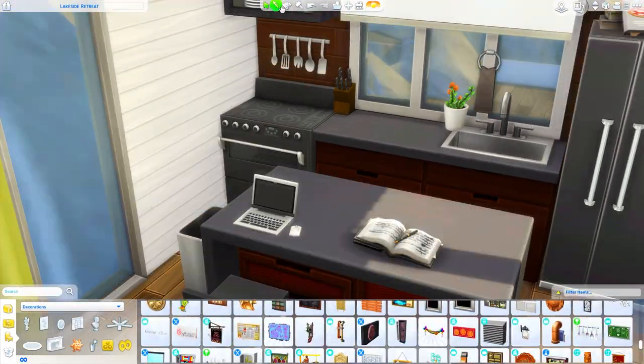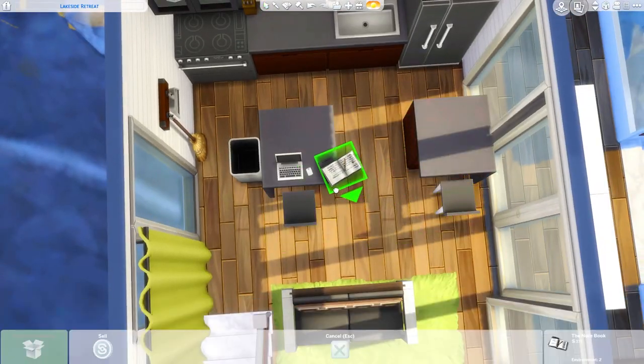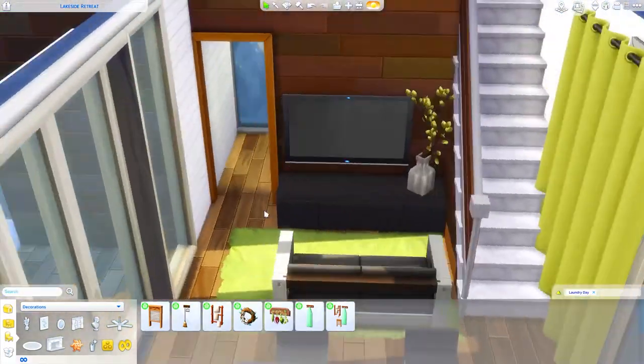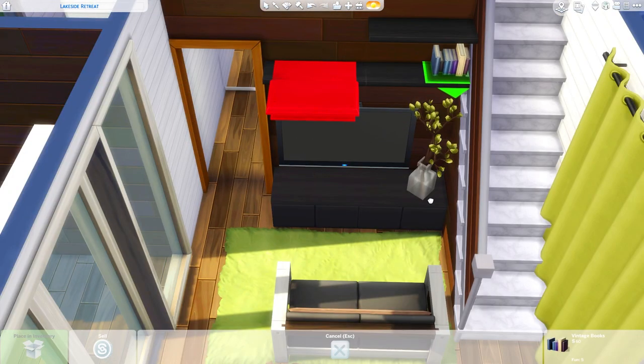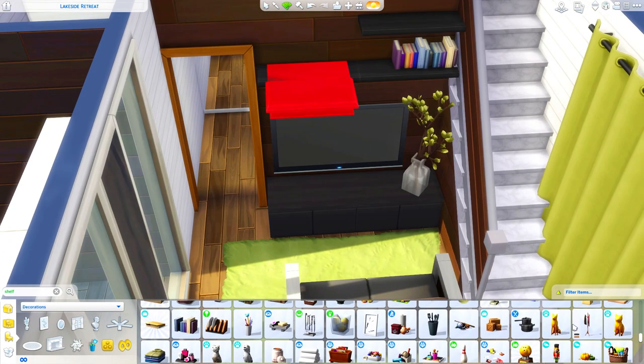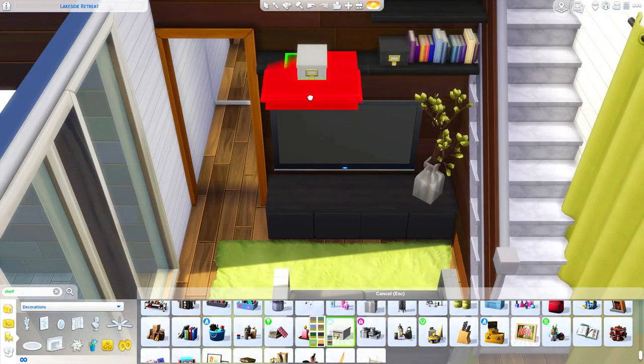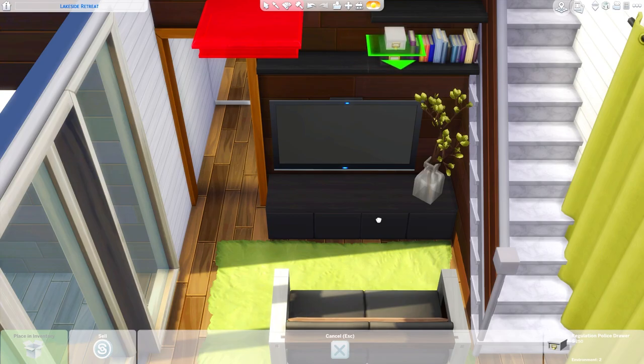I used that really fun fluffy rug in the green swatch — I don't think I've ever used it in that swatch before, and I love that rug. These kitchen counters are from Island Living. I made it kind of double as a place to eat as well as a place to use the computer, so I placed down a laptop.